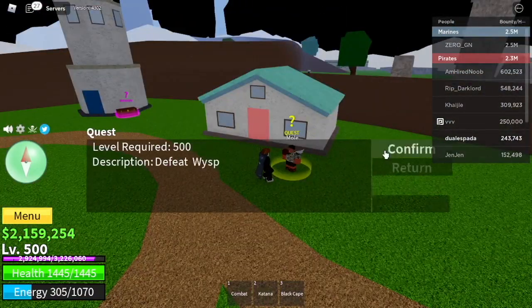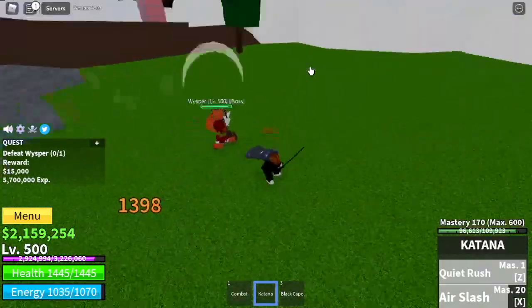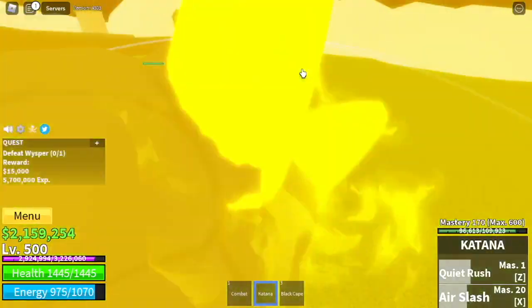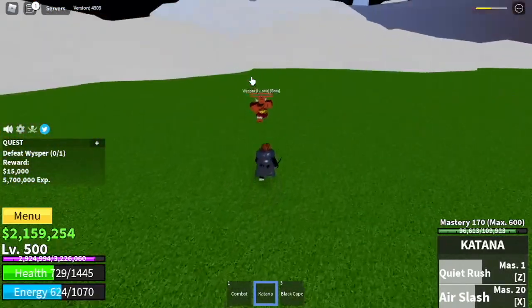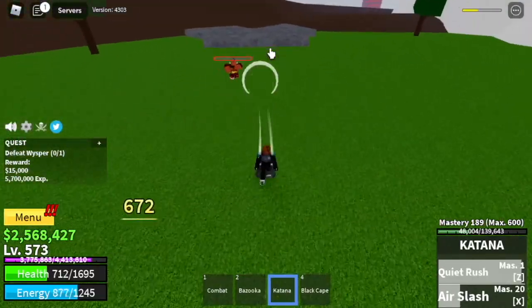We're going to start defeating the Whisper here. Do server hop. Use your Z skill, use your X skill, some left clicks, and make sure to dodge to the side because he's about to use his bazooka. Just keep repeating: skills, dodge, skills, attack. The goal here is to reach level 575.